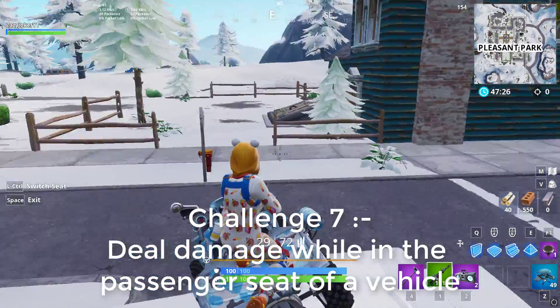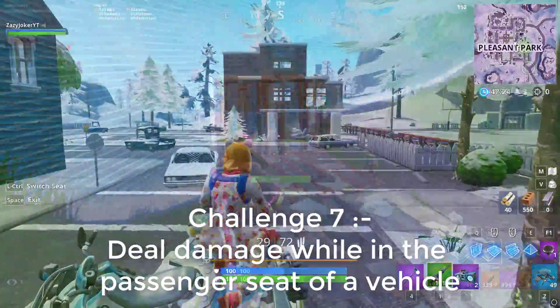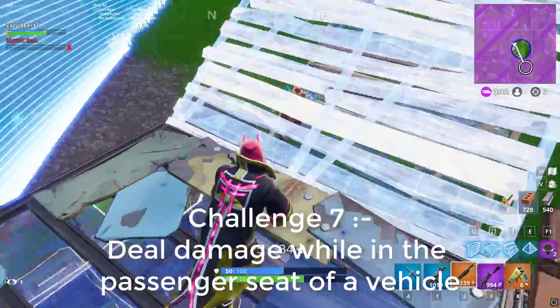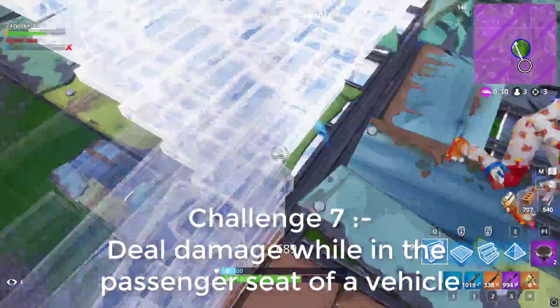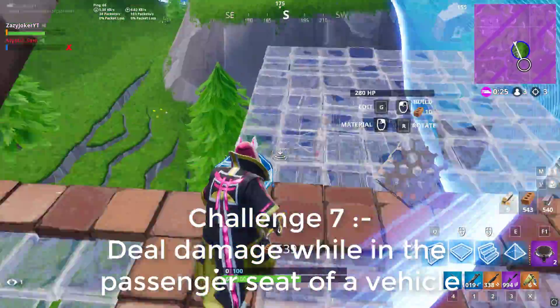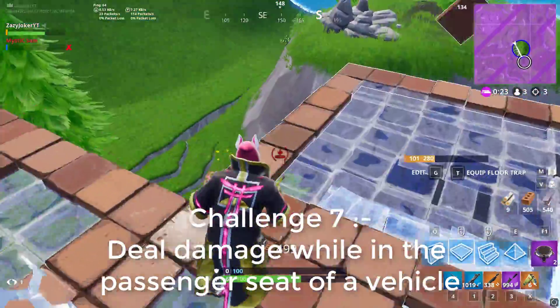Near Pleasant Park you can also find a lot of golf crashers, so take one and visit Pleasant Park to do damage to enemies. You can also visit the Tilted Towers hill area to find golf crashers, then head into Tilted Towers to find and shoot enemies with any weapon to finish this challenge.